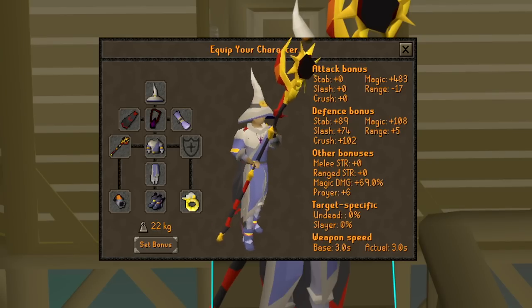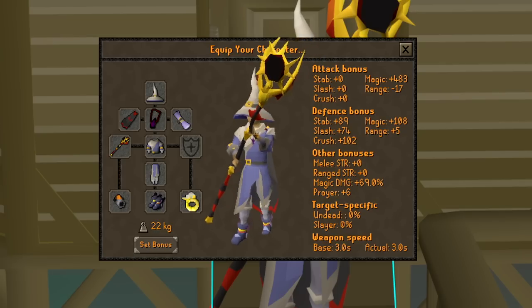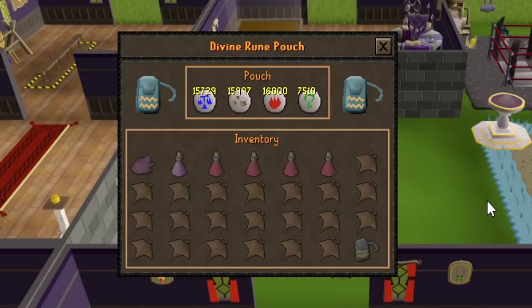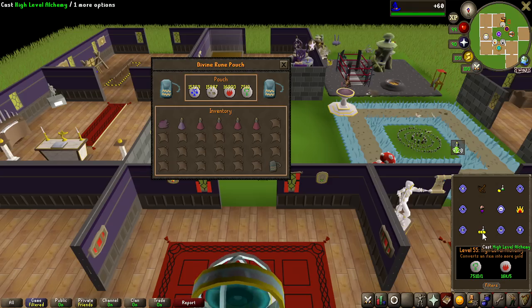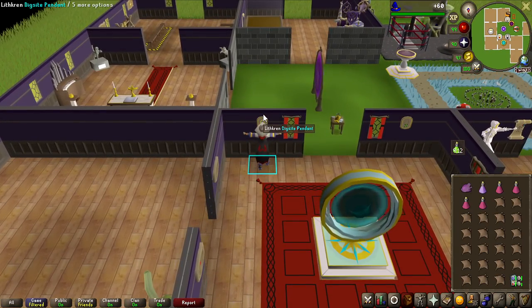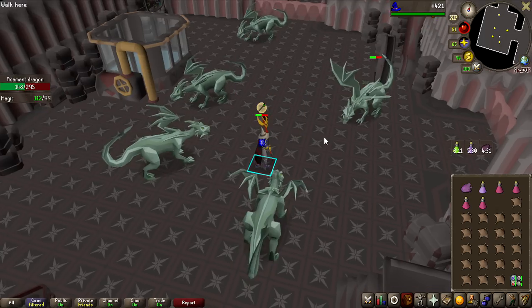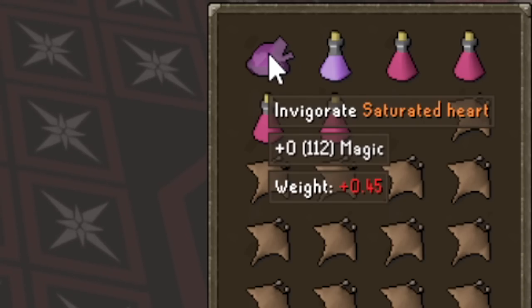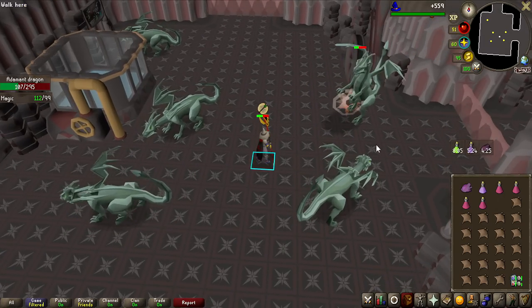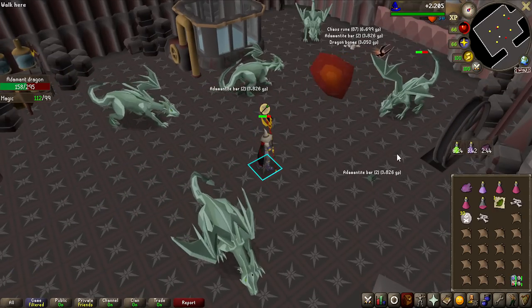Luckily, I do have the best gear in the game to kill Adamant Dragons as fast as possible, and all of this gear is worth around 1.8 billion GP. For inventory and the Divine Rune Pouch, I have both Home Teleports and High Alchemy, so if I get any rune or dragon items I can alch them right away. I've pre-potted an Antidote in the bank. I'll use the Digsite Pendant to teleport to Lithcren and run north to Adamant Dragons, then use my Saturated Heart and Extended Super Antifire, activate Protect from Ranged and Augury, and start attacking.